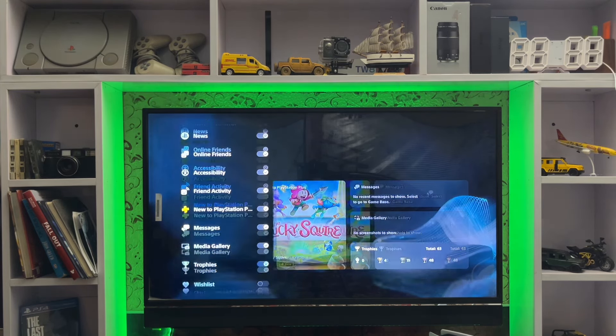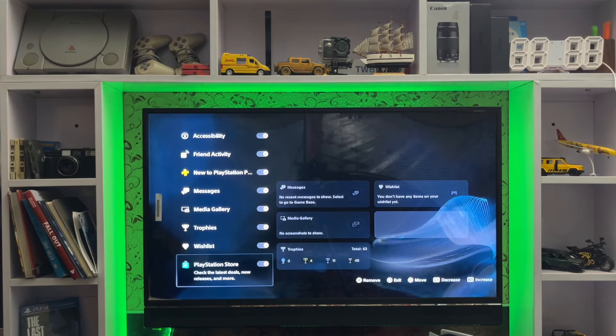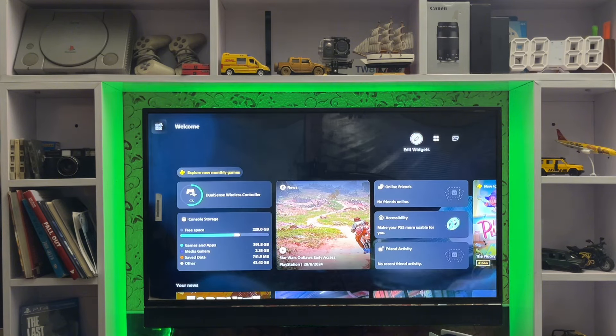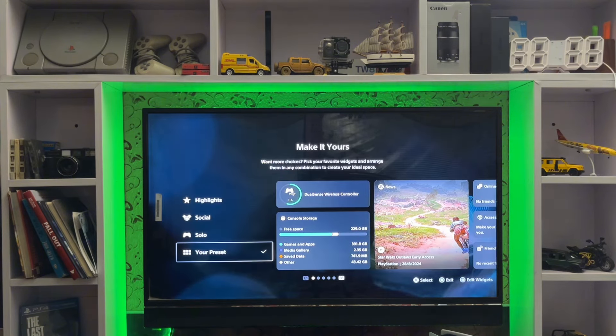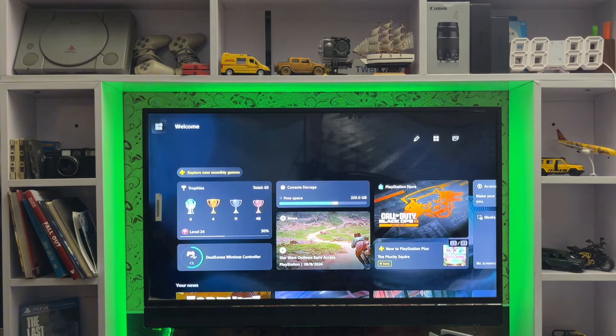If you want a widget, check it in and it will appear on your screen. You can also look at the trophies and the PlayStation Store. These are the settings, and then you go to change the news feed, where you have highlights and social options.